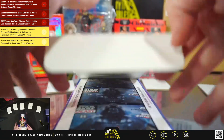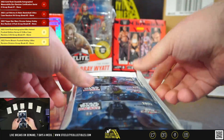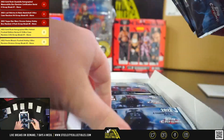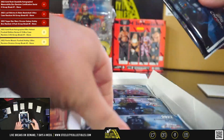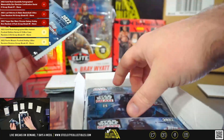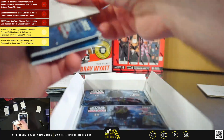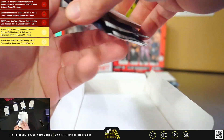First we'll dish out the packs and we'll do the break. So we have the first three packs going to John M. Packs four, five, and six going to Frank. Seven, eight, and nine also to John M. Ten, eleven, and twelve going to Tyler. Thirteen, fourteen, and fifteen going to Jonathan. Sixteen, seventeen, eighteen going to Greg.